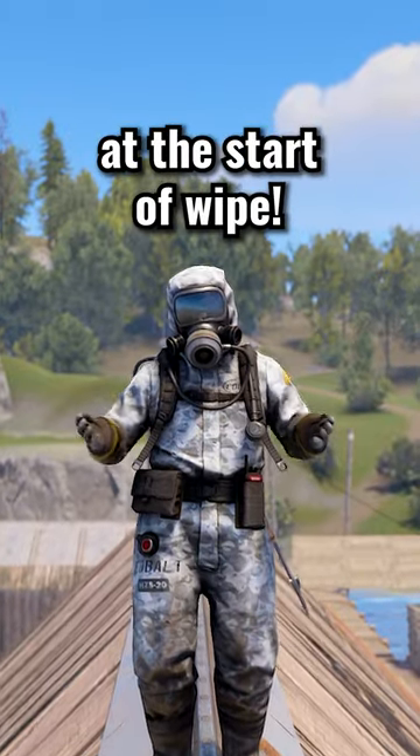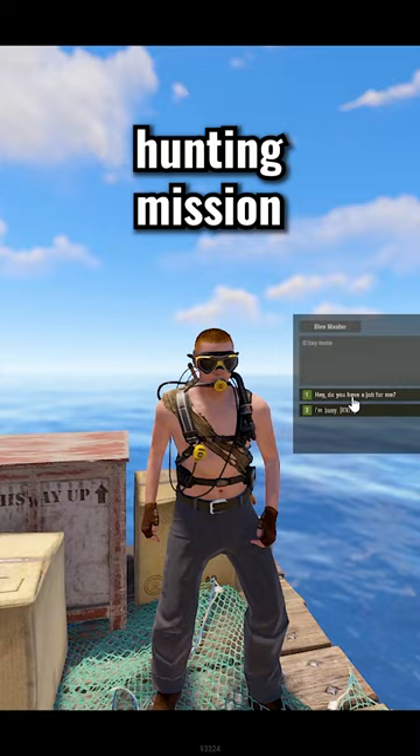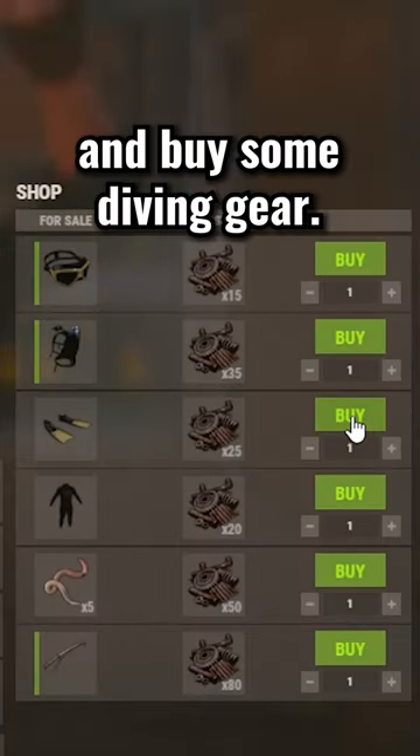How to get a jackhammer at the start of wipe. First, go to fishing village. Start the hunting mission and buy some diving gear.